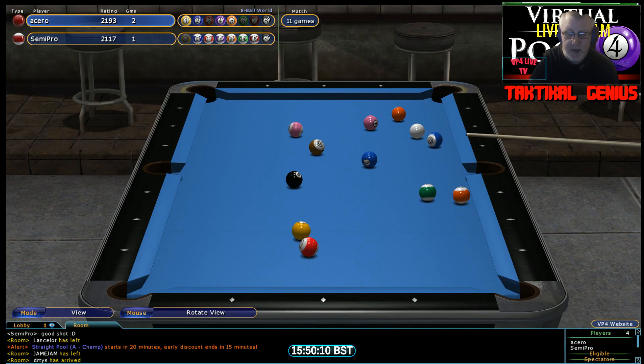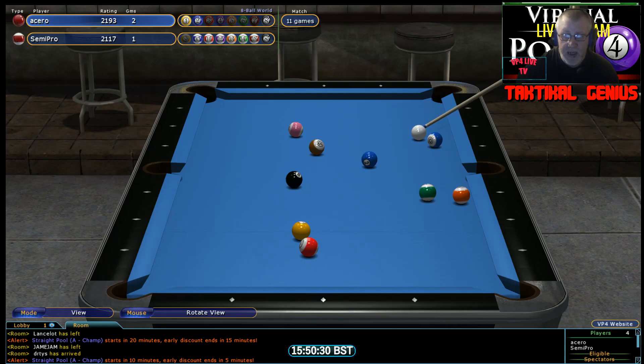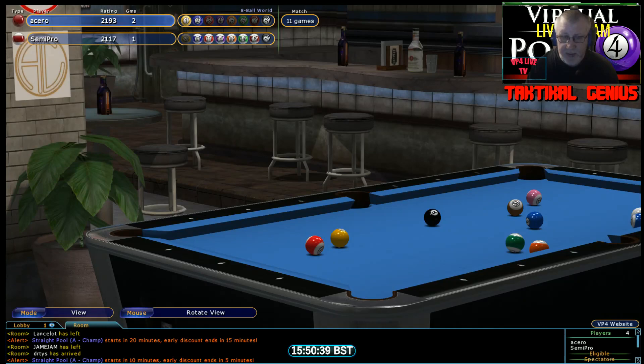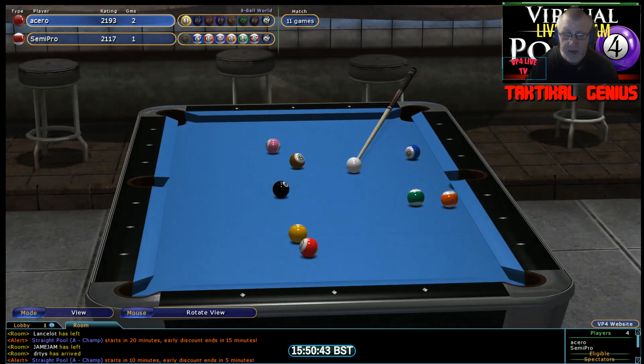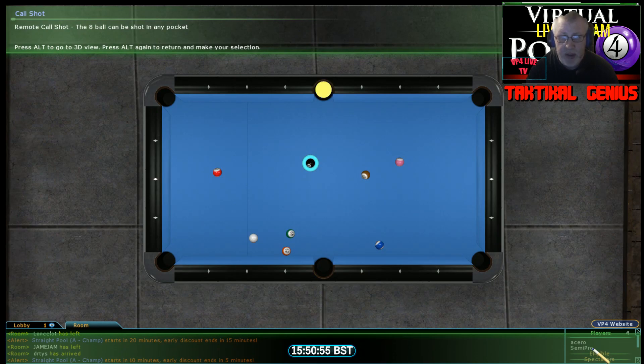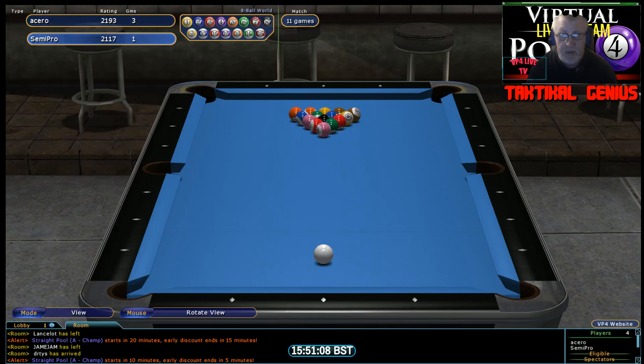He can take the 4 and 5 right now if he wants. That 10 ball on the rail is just a little bit of a hamper — but he's got it okay, avoided blocking himself off. Now what's the angle? He's a bit straight, so this is about just rolling through for the 1 ball. He's leaving it long again. Well, that's going to be a break and run here for Acero.